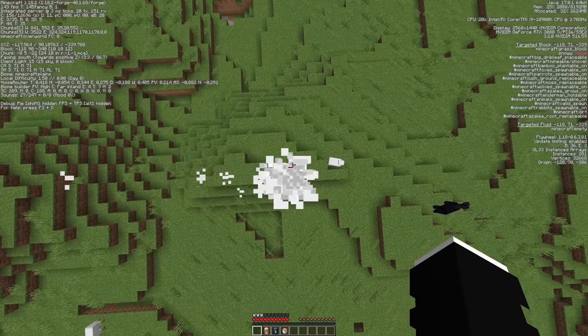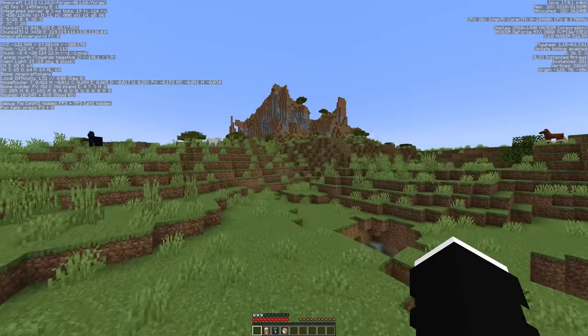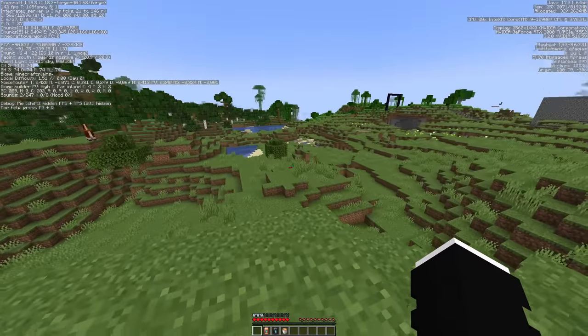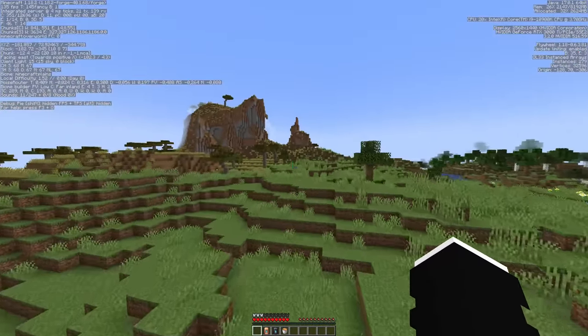We go down one block and it's 89 — oh, the height you can fly depends on how many blocks you have below you! Oh okay, that was fast — I just sprinted forward and flew!